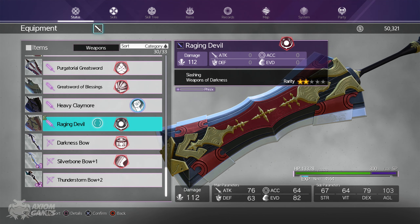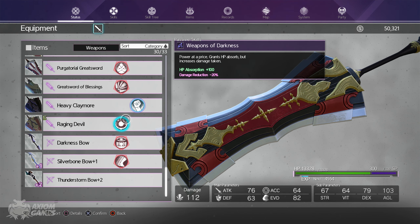Hello guys and welcome to my guide for the Raging Devil. The weapon can be obtained from Mildea Plains. It is a 200 weapon and it is a good endurance sword due to the passive granting 100 HP per hit. You take 20% more damage as a trade-off, but you can make it back.